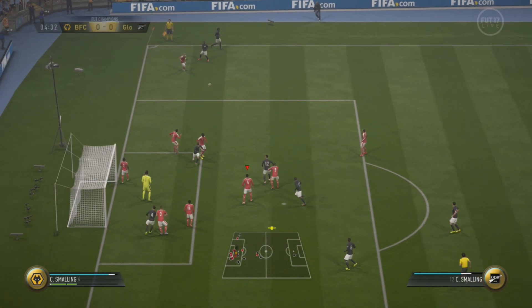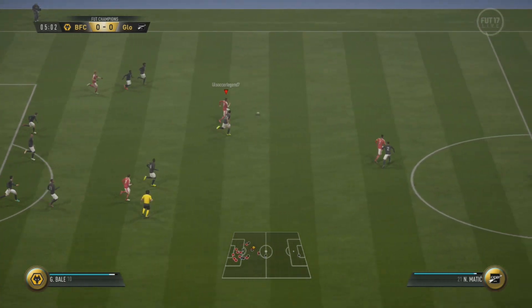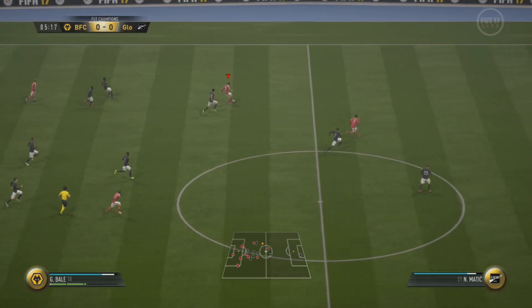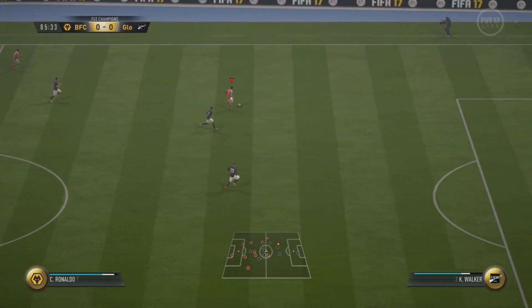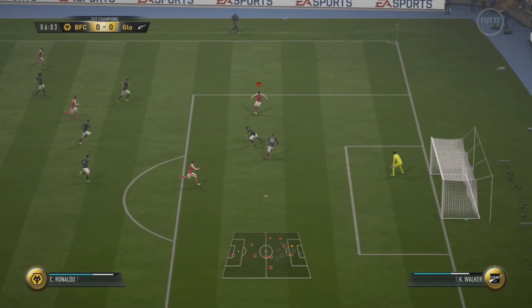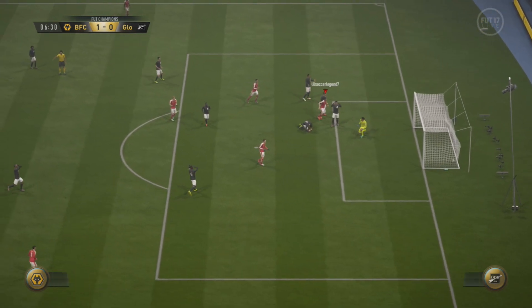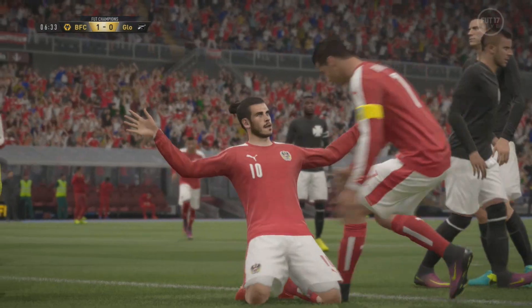We get off to another good start. Off the ensuing corner kick, we get the ball with Bale, thread a ball through to Ronaldo, do one knock-on, slow down a bit, do a complete fake shot 180, get the ball back to Bale, and then another far post finish. So again, we get off to a good start.